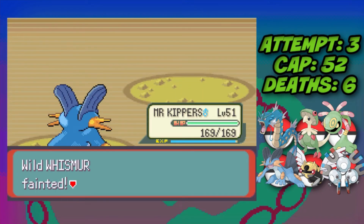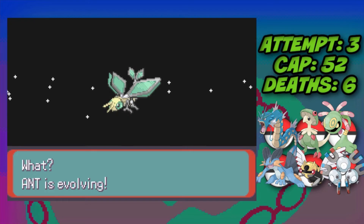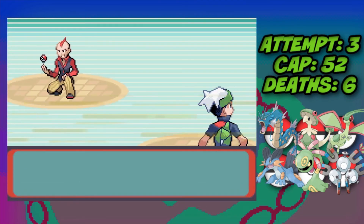With Wally done we make final preparations before the Elite Four — teaching Substitute, getting all Pokemon to the level cap, and evolving Trapinch into Vibrava then into Flygon. Then we head into the Elite Four.